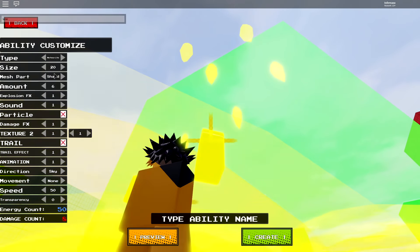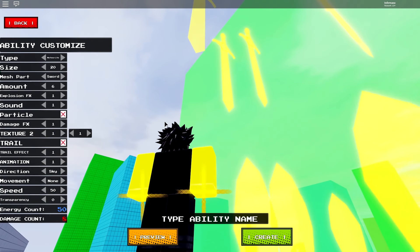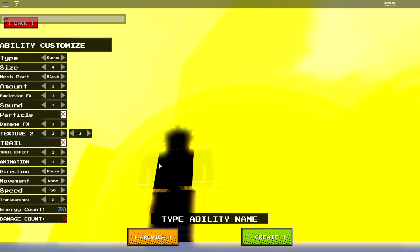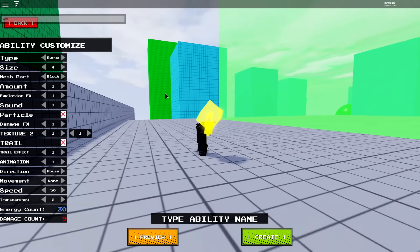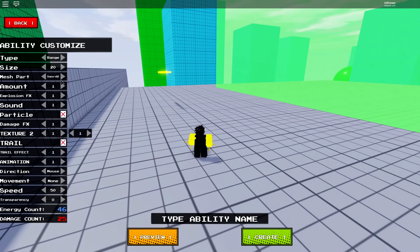There are like meteors up here and you can change the mesh part — cylinder, ball, fist. We're going to use shard — actually no, we're going to use swords. Let's say you want to make shooting swords or something. Actually, I chose the wrong thing — we're going to choose range. Yeah, range and size we're going to put to 20, mesh part we're going to put a sword, and it appears like this.